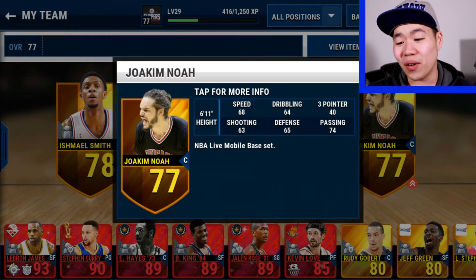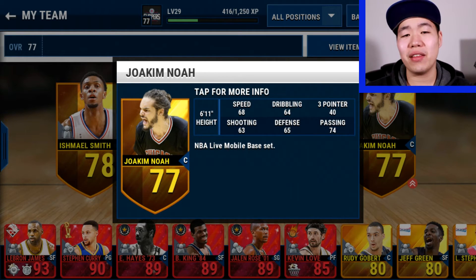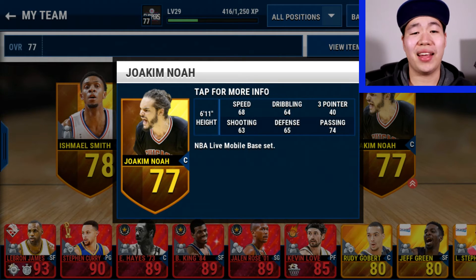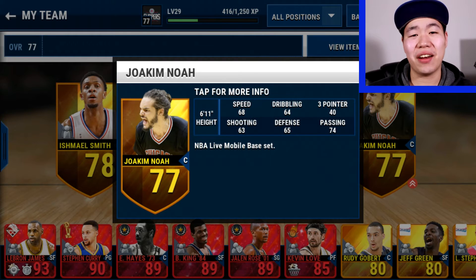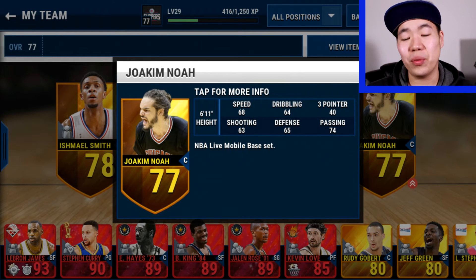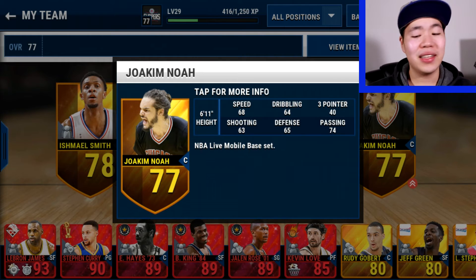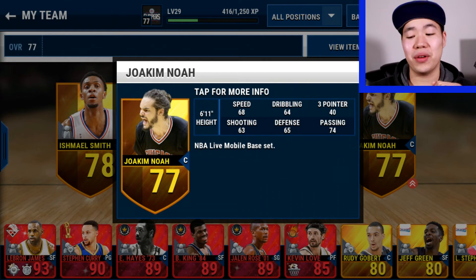Lastly we got Joe Kinoa. The reason why I took him has nothing to do with shooting — he has 65 defense, which is not bad, and it's the best out of these cheap centers. For budget, I like my defensive players at center who can get defense, and he has some good rebounding stats too. Trust me, he plays well in the game. At 74 passing, just like I said before, you can swing the ball underneath and swing back out to your shooting guard and hit that three.